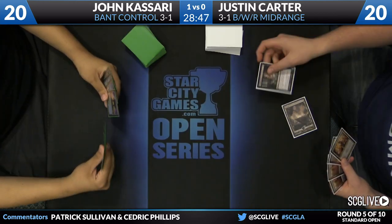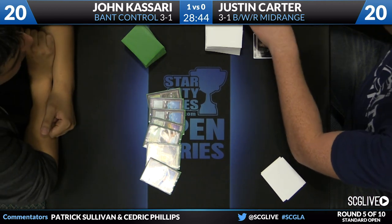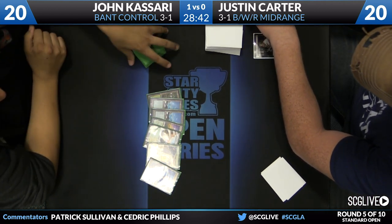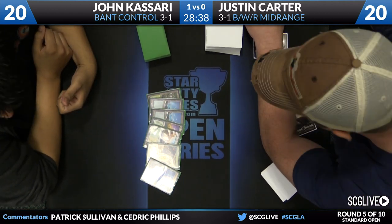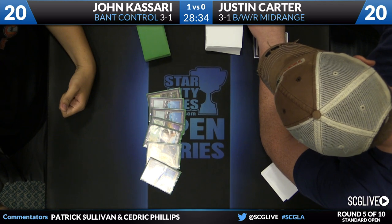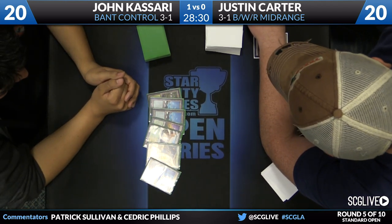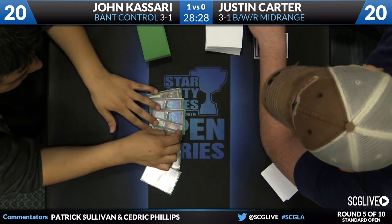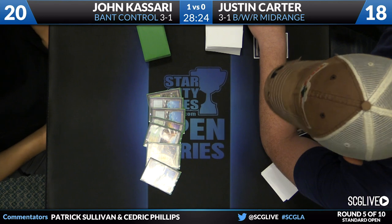Both players look at their opening hands for game two — both appear happy. Game two is underway. Carter starts with a Thoughtseize. Kasari's hand has a Detention Sphere, a bunch of lands, and a Sylvan Caryatid — pretty soft hand. Justin has access to Slaughter Games, so he can set up information with his Thoughtseizes and Duresses, or just go straight for Sphinx's Revelation. There are two temples, so it's somewhat Thoughtseize-proof.